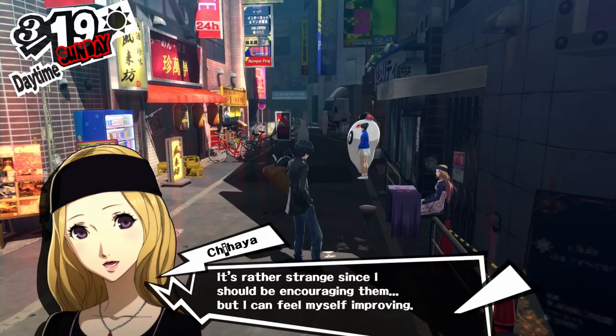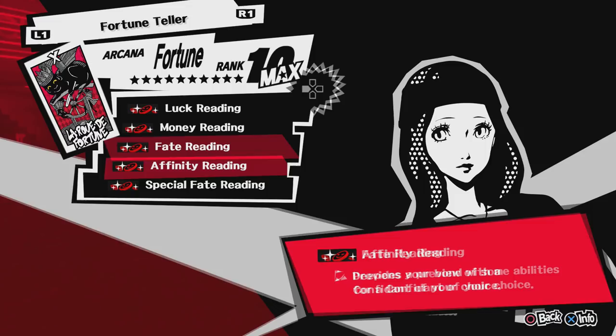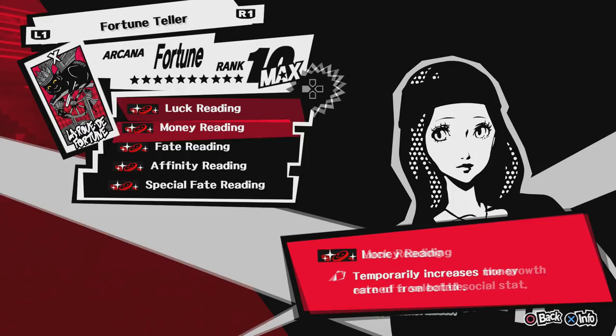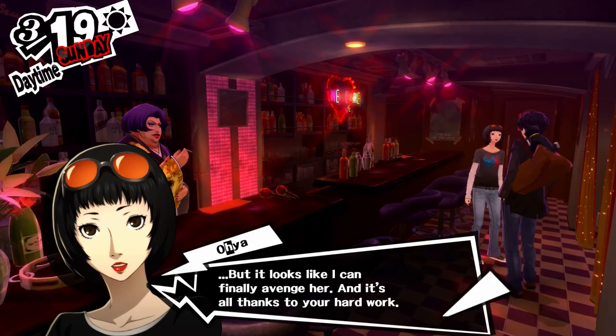Next up, we have another girl that doesn't get much praise: Chihaya, the fortune teller. When you max out her social link, I believe you get a fortune tarot card, which gives you access to every fortune she can give you. Personally, I think that isn't very helpful because you can just use Google to find a list of every confidant ability in the game. And when it comes to raising your social stats, there are other ways to go about that, so I don't think these abilities are worth maxing out her confidant for in the first playthrough.